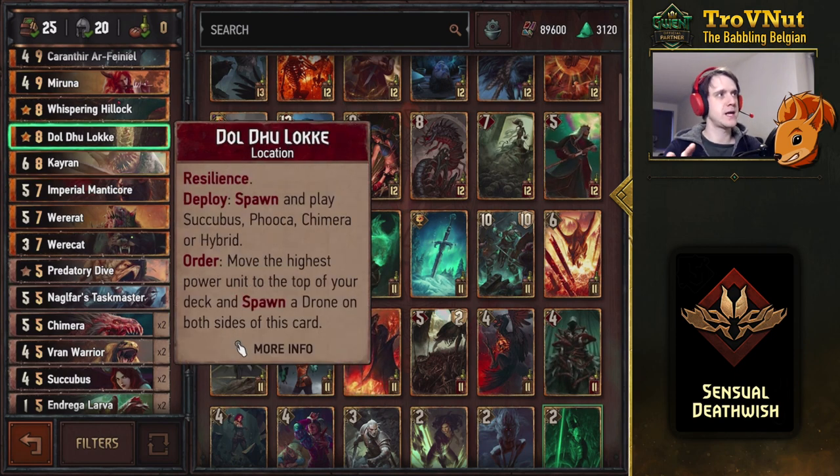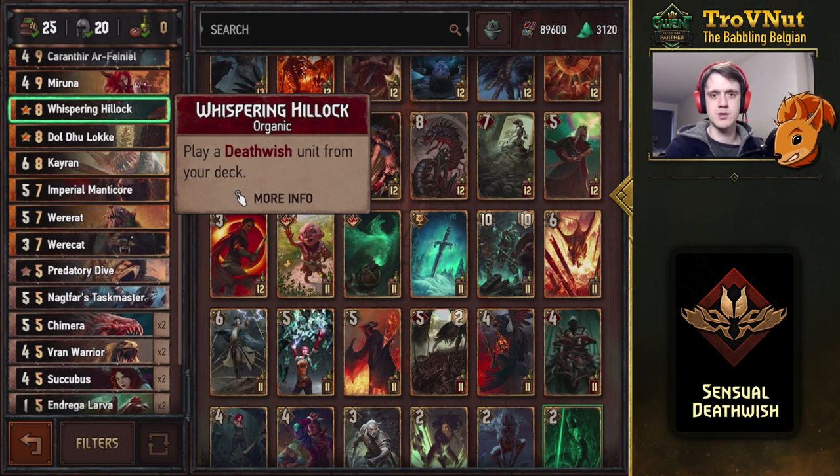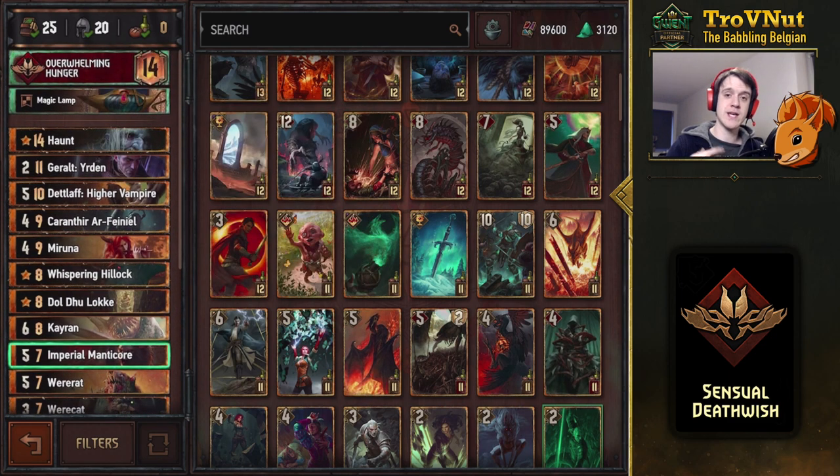Doldulok is a very peculiar location card — it doesn't really give you the points of other location cards, but you can use it to spawn another Succubus, which is what I usually use it for. If I don't use a Succubus I mostly go for a Chimera to get the points. On Order you move the highest power unit to the top of your deck and spawn a drone on both sides of this card. It's a good way to use this in round one or two so you can get that good card in the final round. Then the Whispering Hillock — of course we want a little bit of tutoring for our Deathwish units, which is what it's very good at.